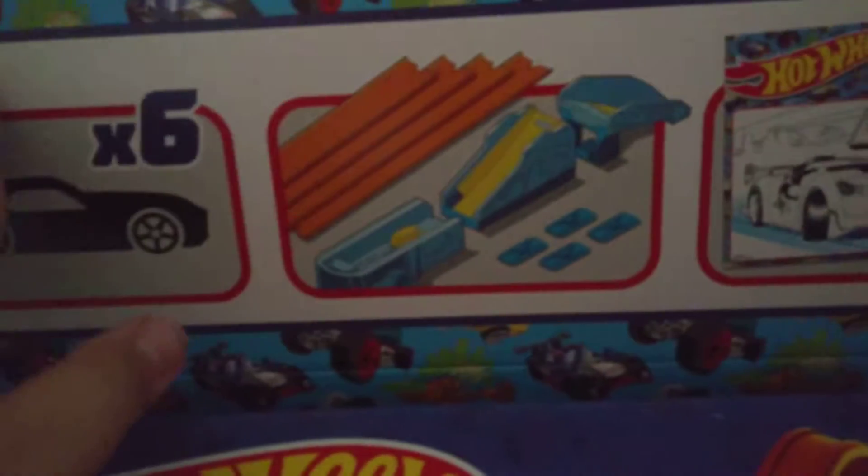Here's what I'm going to open up. It comes with six cars. I don't believe that's a Trek — Willard Unlimited part — and an activity sheet guide. Let's go ahead and check this out.